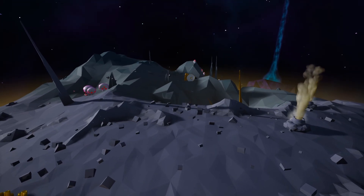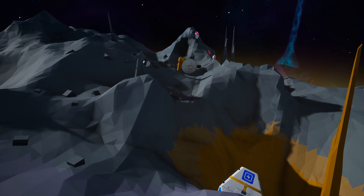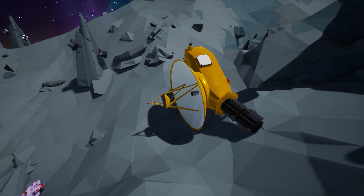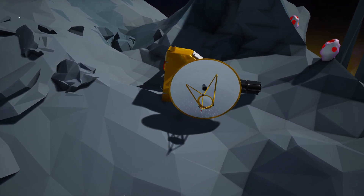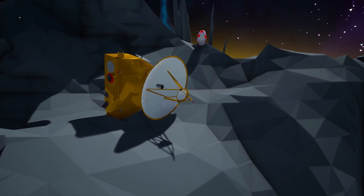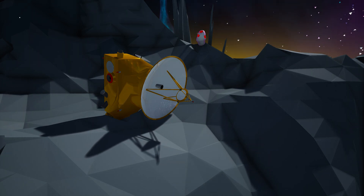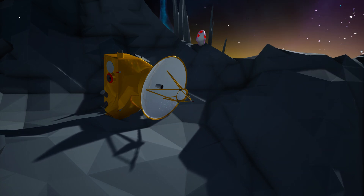On Desolo, equip your probe scanner and start looking about the gray mountainous biome to locate the New Horizons probe. Launched in January of 2006, New Horizons was the fastest man-made object ever launched from Earth. Its primary mission was to conduct a flyby study of Pluto in 2015, with a secondary mission to flyby and study other Kuiper Belt objects. It is also only the fifth space probe ever to achieve the escape velocity necessary to leave our solar system.